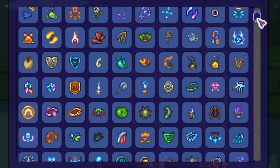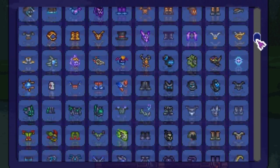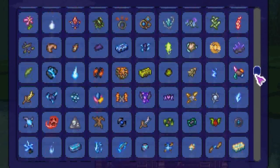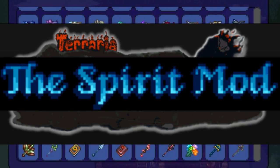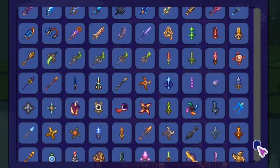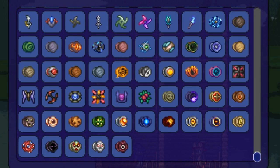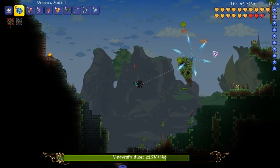Moving on into the pros and cons, starting with the pros. In my opinion the Spirit Mod is the most underrated of the big three. The big three that I always talk about consists of Thorium, Calamity, and the Spirit Mod. This mod has so much to offer, and if I were to compare the style of this mod to the other two, I'd say it's more of a Thorium type mod than a Calamity type mod.